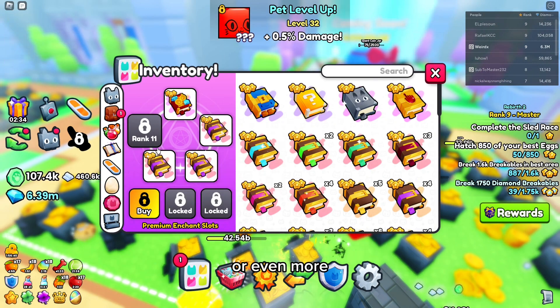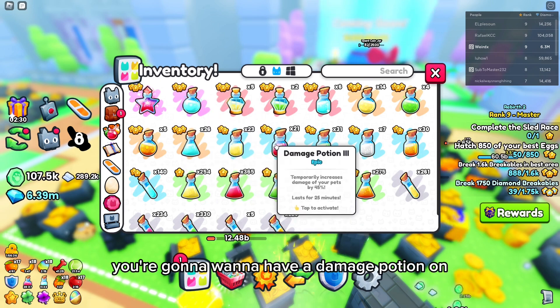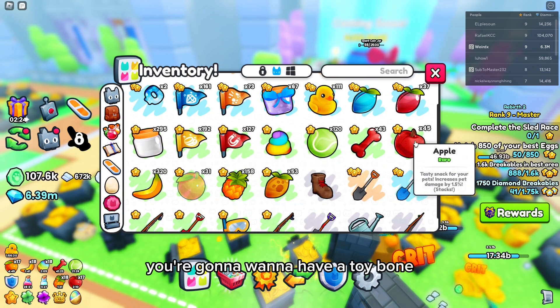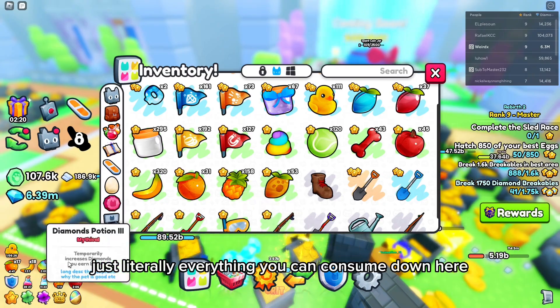You're going to want to have three critical V's or even more, and then you're going to want to have a diamond potion on, a damage potion on, a diamond flag, a toy bone, all the apples — just literally everything you can consume down here.